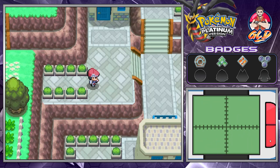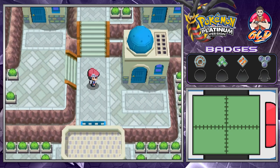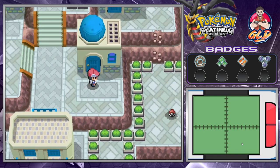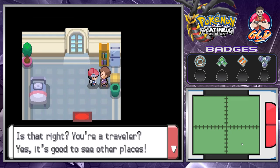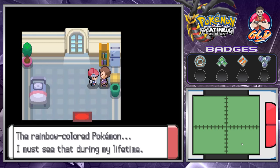Hold the phone — right there. We found ourselves the suite key, so that covers that. As you can see, there are certain spots here where you can Rock Climb but we won't be doing that until later on.